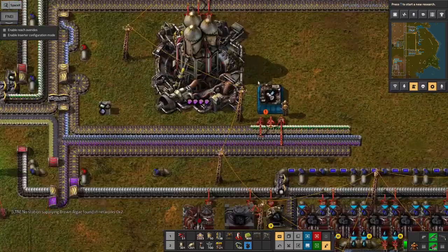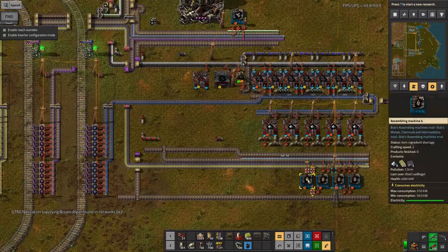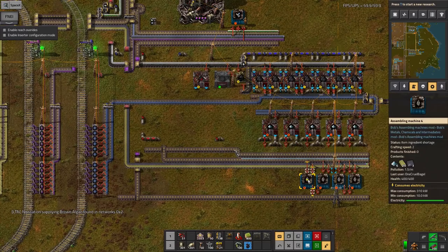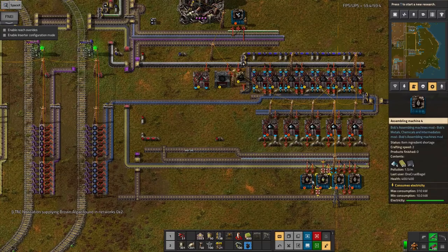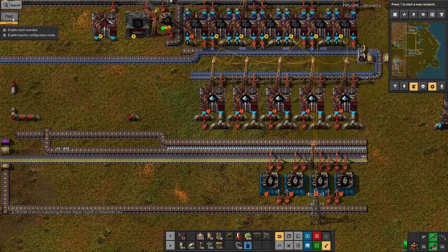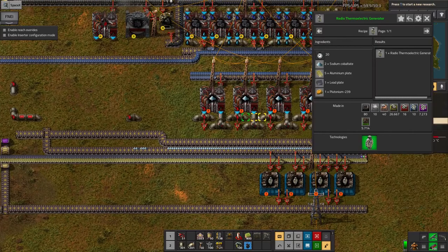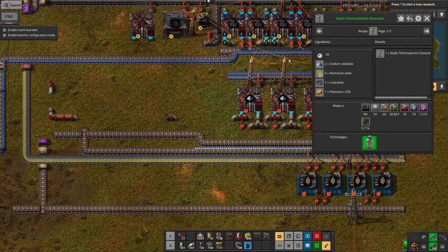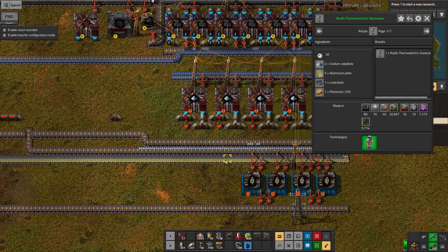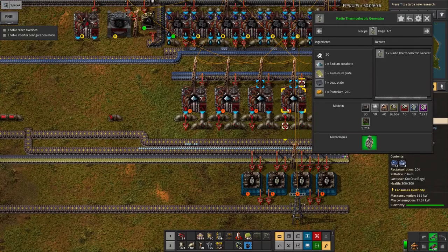I've carried on a little bit further and built up this stuff down here, which is working towards making the radio thermoelectric generators — for the satellite as well. I've got part way there: it takes sodium cobaltate, which is being made here from aluminium and lead. The plutonium, however, is still pending — we haven't quite managed to get that one up and running yet, although I've made some progress.